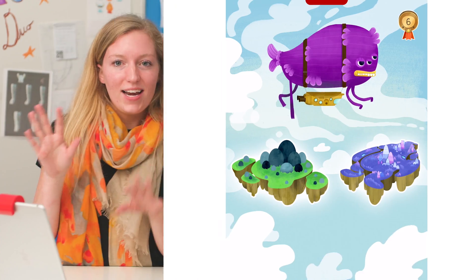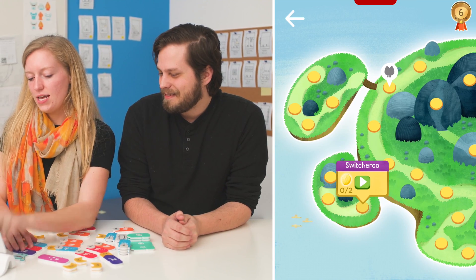Here we've got the Zeppelin and the two islands. We've got the Green Island and the Purple Island. And the more levels you play, the more levels you unlock. We're going to take a look at Switcheroo first, which is on the Green Island right here off of the first little inlet.